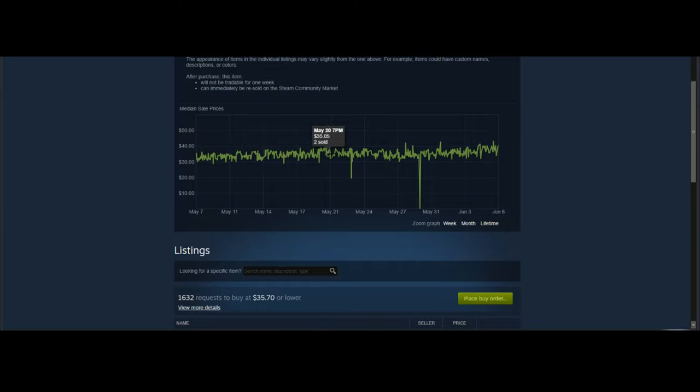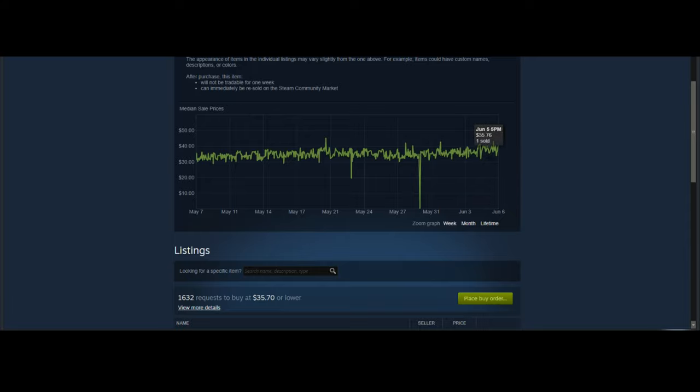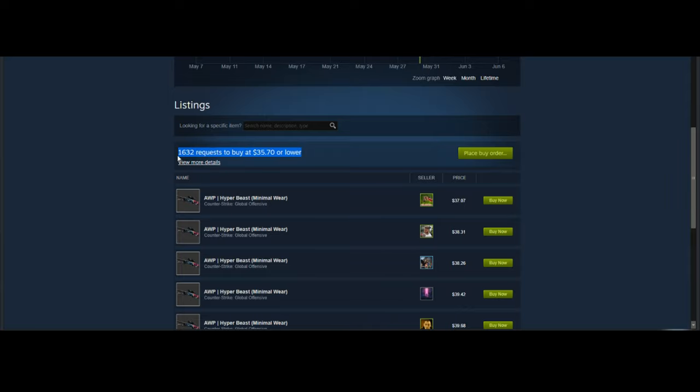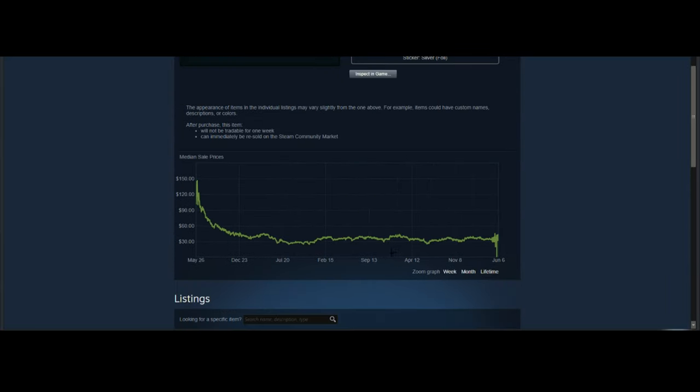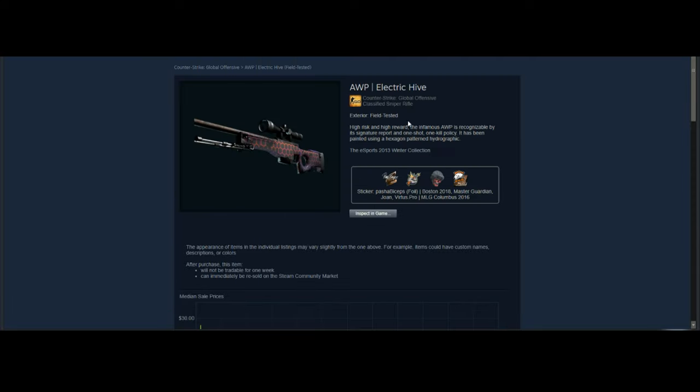Next we have a skin in the $40 price range — the AWP Hyper Beast. This is a very consistent skin that always sees a nice drop during the Summer Sale. There are a lot of these being traded and wanted. I actually see this more than the Asiimov these days, since people can't afford the Asiimov as much anymore. It's a very consistent pick and it's definitely going to recover after the Summer Sale.